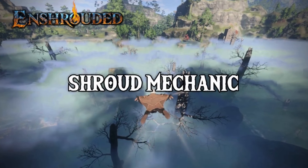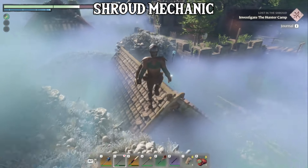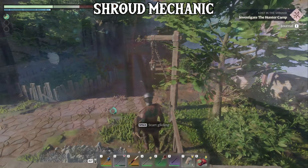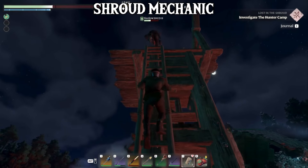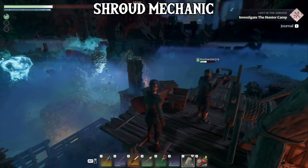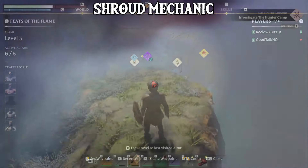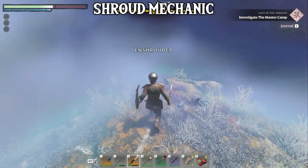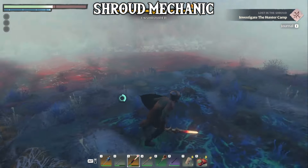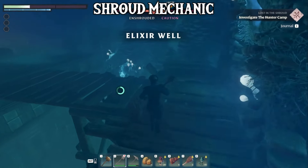The Shroud Mechanic. The world is covered at least partially in a deadly mist called the Shroud, and for me this is one of the best mechanics in the game. It acts as a barrier to keep you in the right area of the map for your current level and where you are in the major quest chains. There are two different types of shroud: the blue mist, which will slowly kill you over time, but you do have several minutes before that happens, and there are ways to extend that time or refresh your timer while you explore these areas.